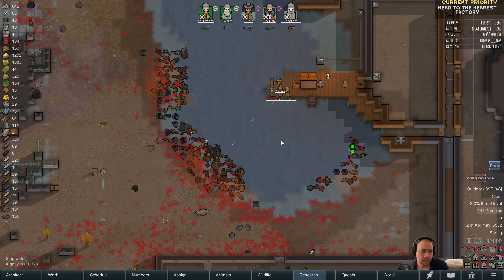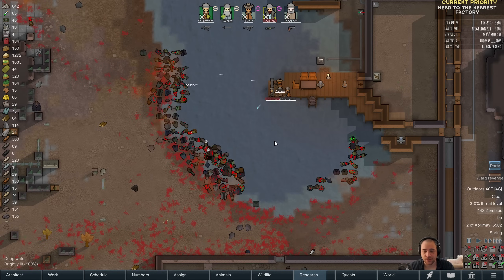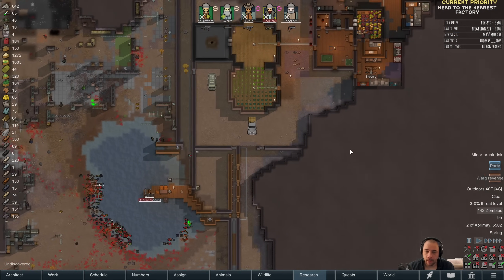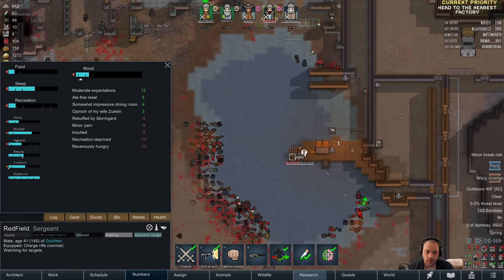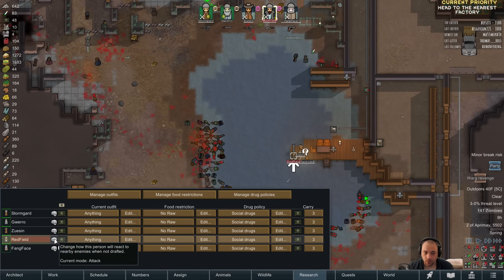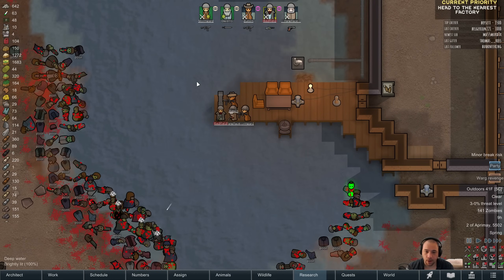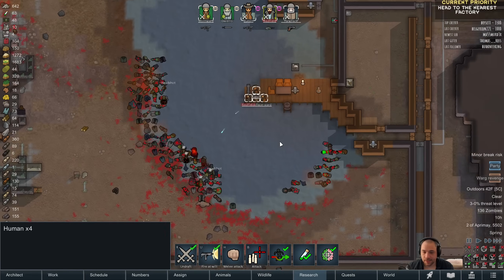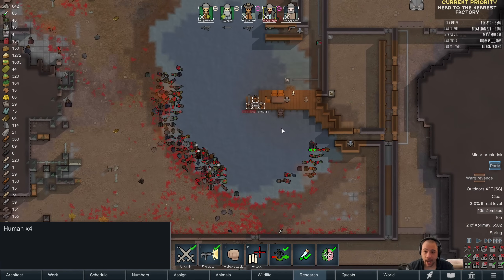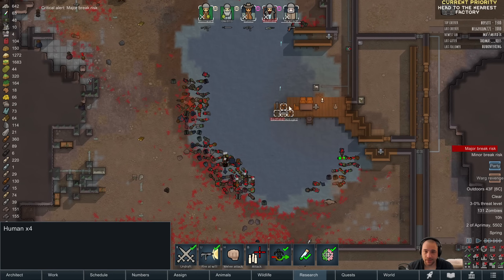Do freezers in Overhead Mountains function better? Only when they have exhausts, but otherwise yes they do. The best way to have highly functional freezers is you want double-insulated walls — corners don't matter — and Overhead Mountain roofs are also very effective. But given that this map tile doesn't get particularly hot, super efficiency isn't a big deal.